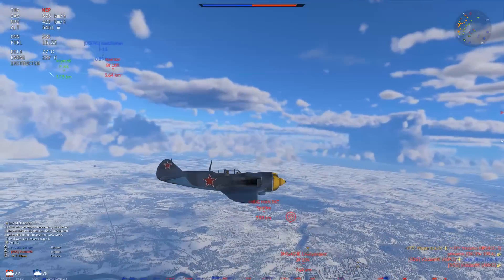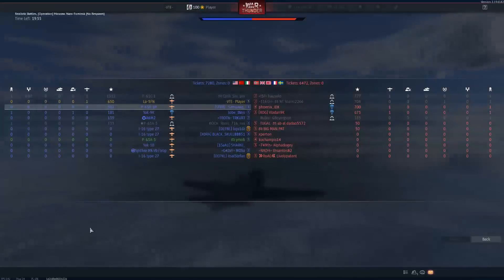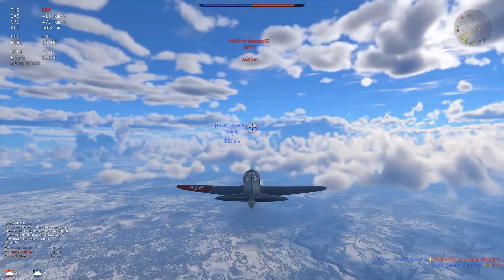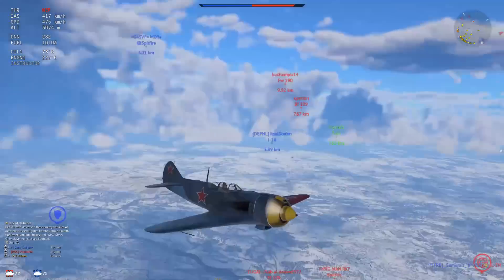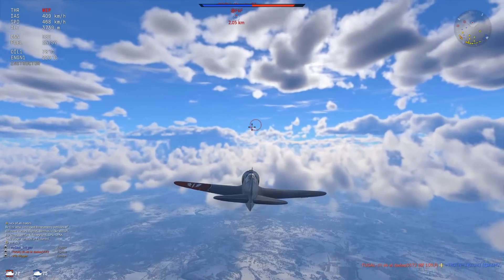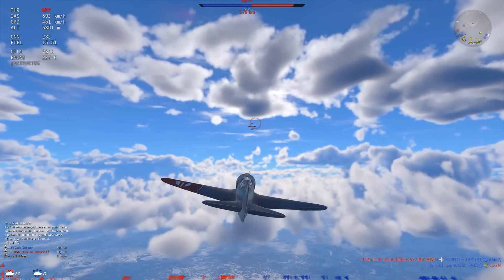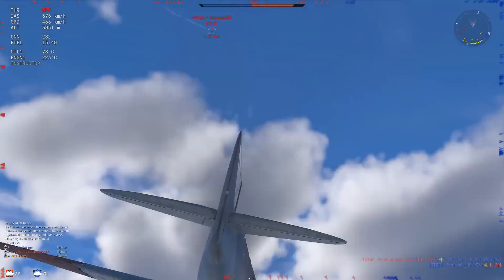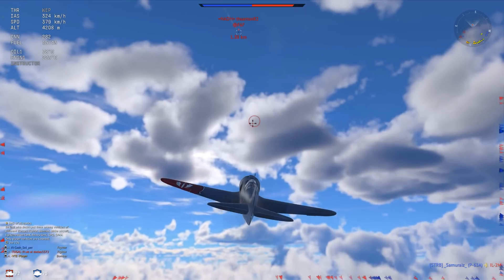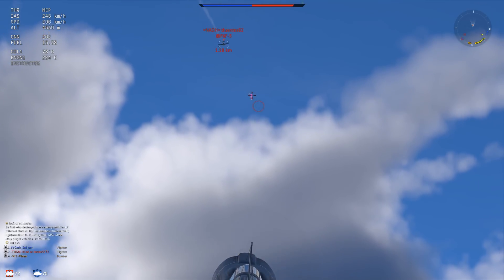We'll go towards our next victim, which is the F6F. I want to show you this kill mainly to show what a lot of people do wrong — it's not so much about what I do, it's mostly about what the F6F is doing. He has some altitude and wants to use it, which is perfectly fine. The issue is the F6F doesn't climb that well, and if we keep our speed up we're going to be able to intercept him. He still has a better energy state and can energy trap us, especially now when the WEP runs out.